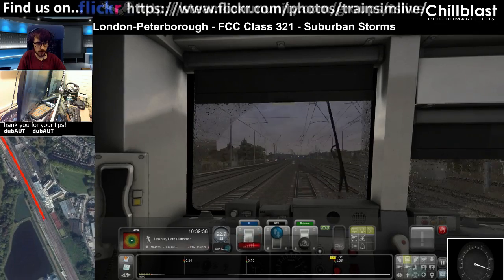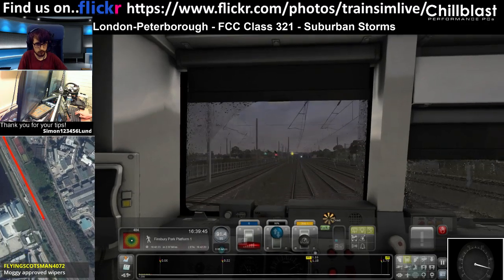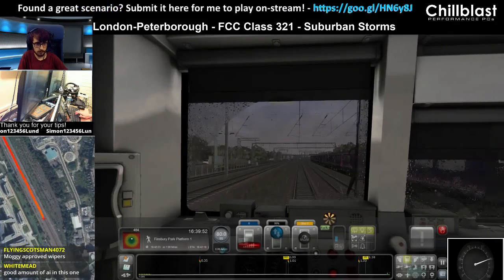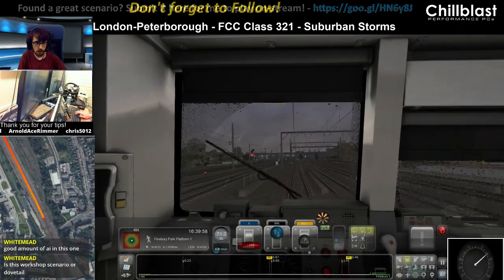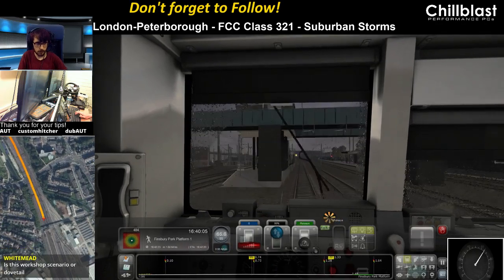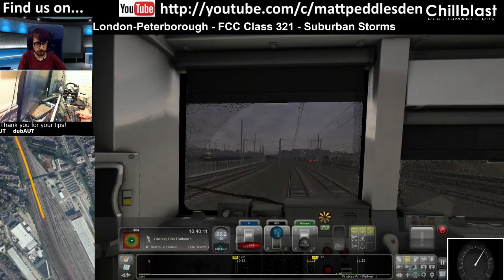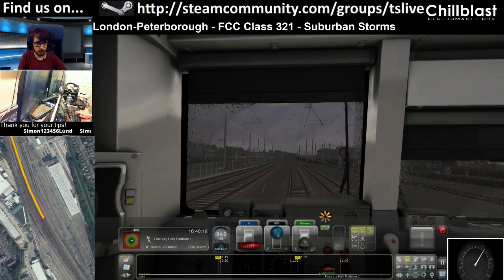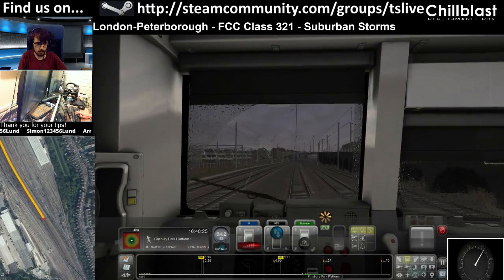We've got a double yellow ahead of us, so that will be a slow down to 60. Stick it into Notch 2. There is a good amount of AI in this one. It's one of my more favourite scenarios to play. I also like the darkness in the scenario. This is a dovetail scenario. Still running on double yellows here. Hornsey Depot on the left. Here comes up the flyover. Just around the corner here is Haringey Station. That was Hornsey Station, the one we just went past. Well, was that Haringey and this is Hornsey? I get the two mixed up. It's the two H's anyway.